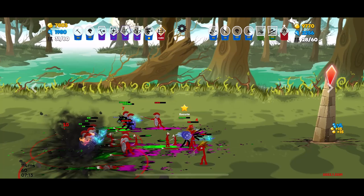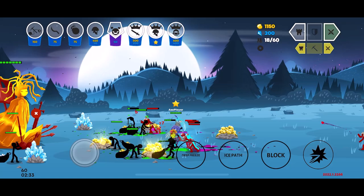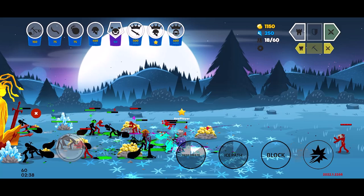Spearos is a heavy general with the order affiliation. He's the second Spiriton general to be added to the game after Atreos. Spearos comes with two unique active abilities: Ice Path and Deep Freeze.